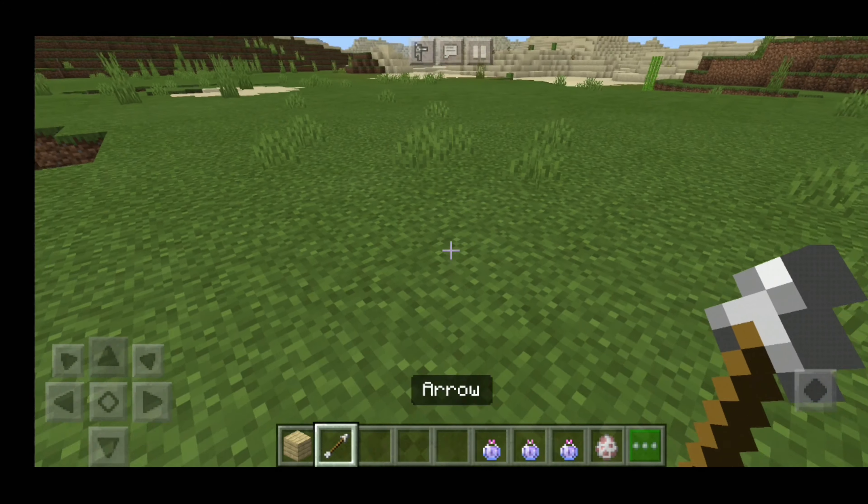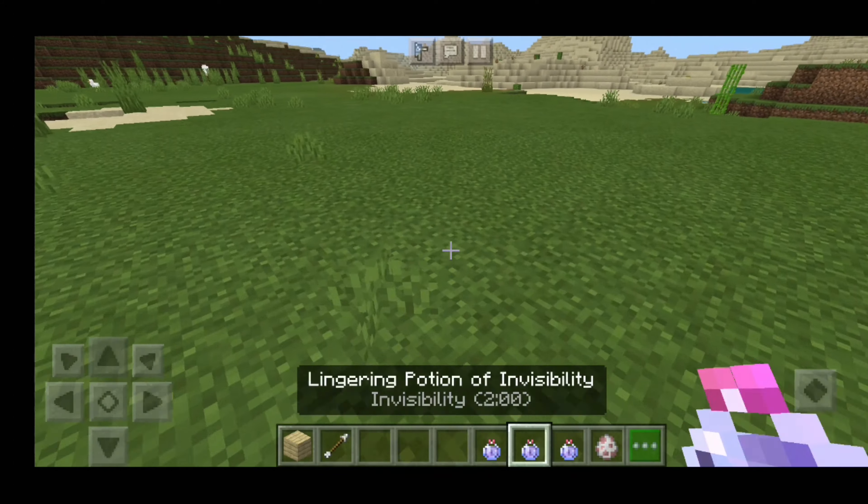Tipped Arrows are items made with Arrows and Lingering Potions.